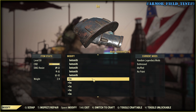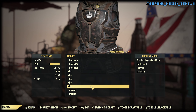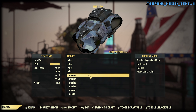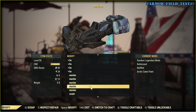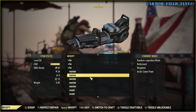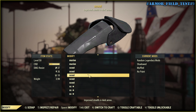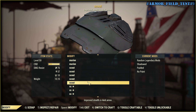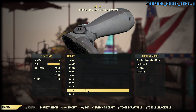Brotherhood of Steel Armor uses Buttressed and Muffled. Torso is Jetpacked. Arctic Marine Armor uses Buttressed, legs are Muffled, and arms are Weighted. Sadly, we have no Muffled for legs on Secret Service.